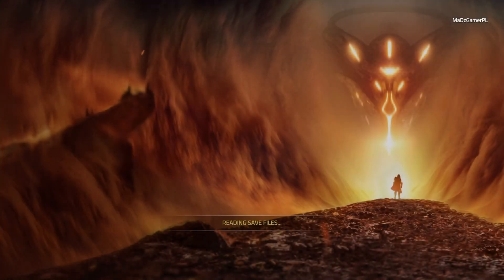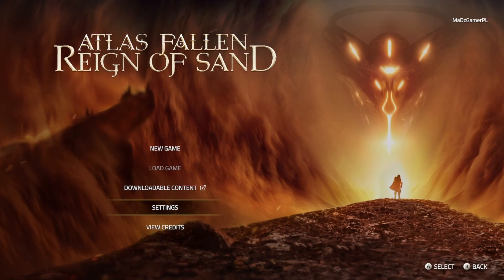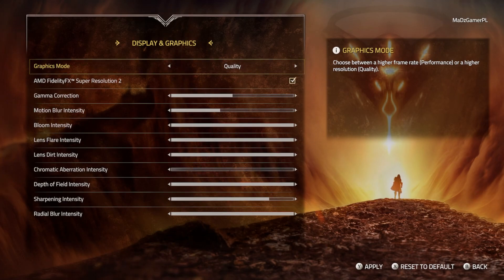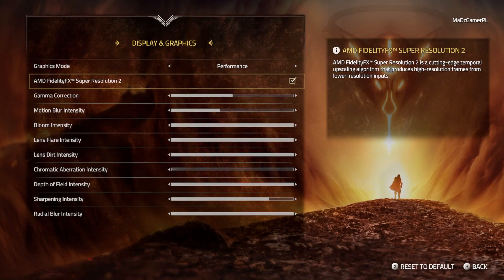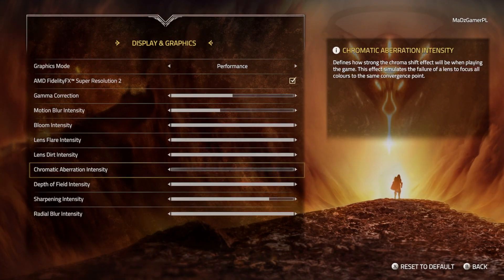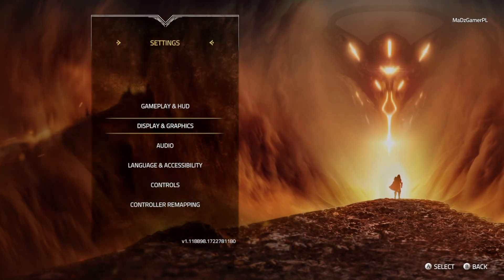I did play this game for a few minutes just to check if it actually works. Before we get into the gameplay, let's check the settings — there are options to choose between performance and quality mode. Performance mode looks pretty good, especially with AMD FSR 2 upscaling. The image quality looks really good. I disabled chromatic aberration and reduced motion blur since this is a 60fps game.